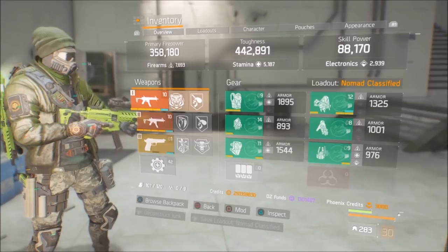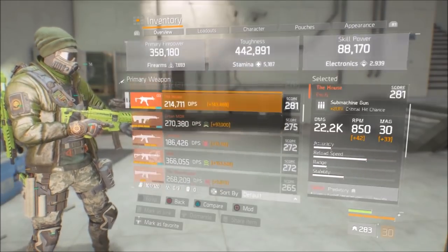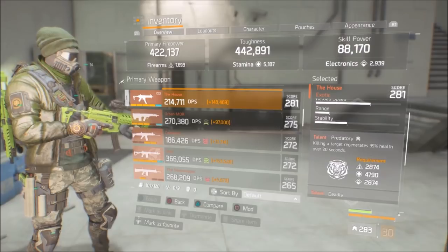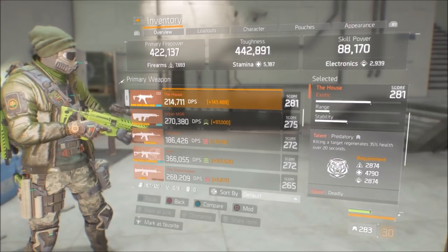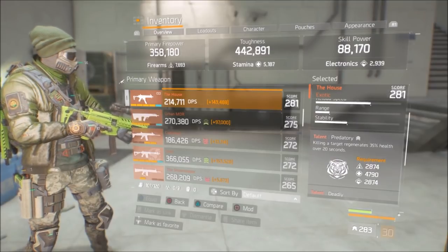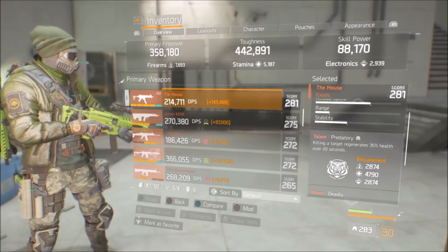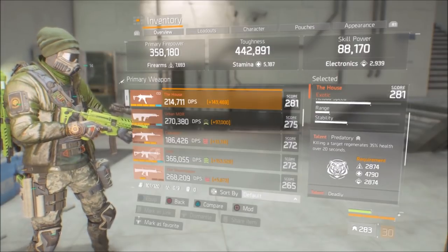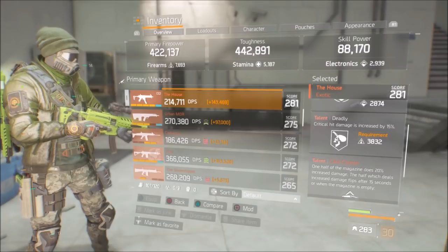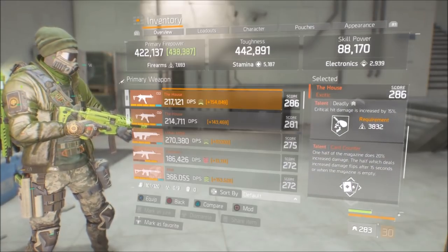The weapons are pretty much key for maximizing this build. I'm primarily using the House — I have two of them. One for raw damage, and one that has Predatory on it: killing a target regenerates 35% health over 20 seconds. A lot of people say 'it's over 20 seconds,' but what I've noticed is when it procs you get a good chunk back right away and then it slowly dwindles. Combined with the Nomad's constant health regen, this really helps. I also have Deadly and Hard Counter on it, so it really shreds.